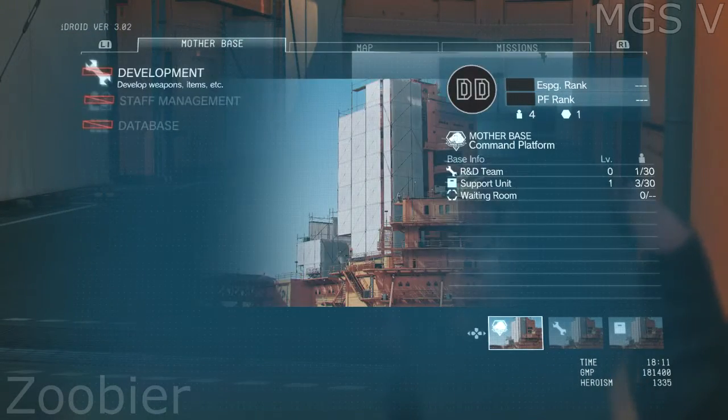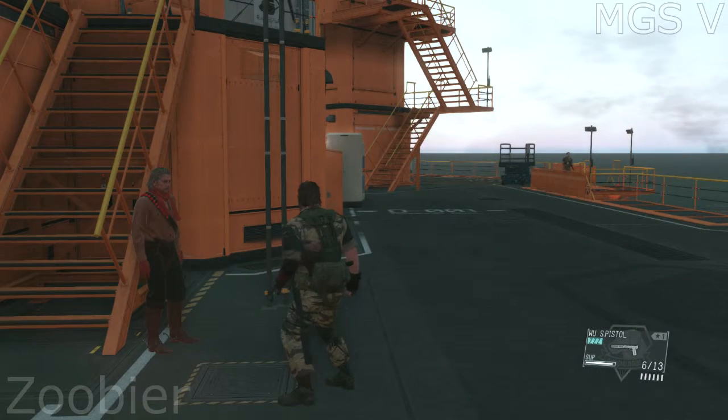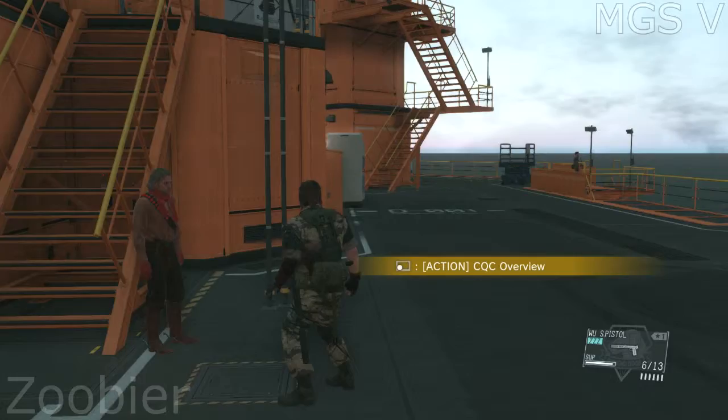Boss, put the iDroid away for a moment. You can also Fulton extract individuals you've knocked out. Why don't you try knocking someone out with CQC next? Show them how it's done, boss.